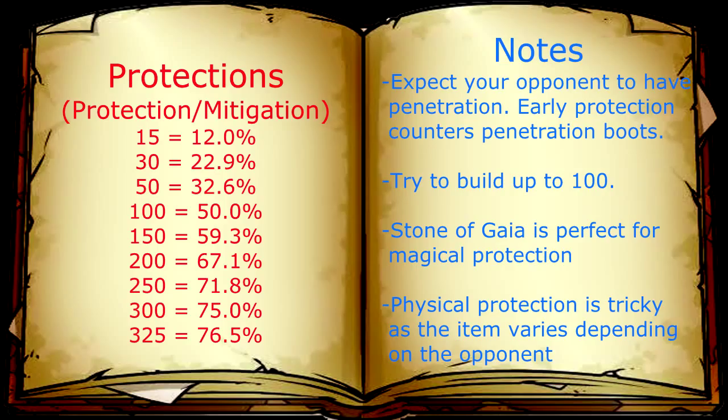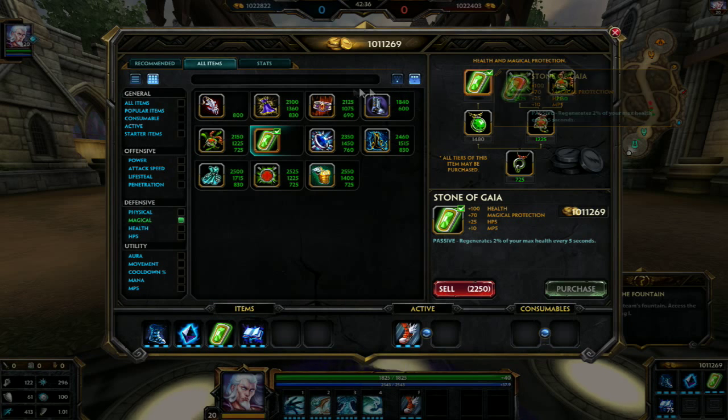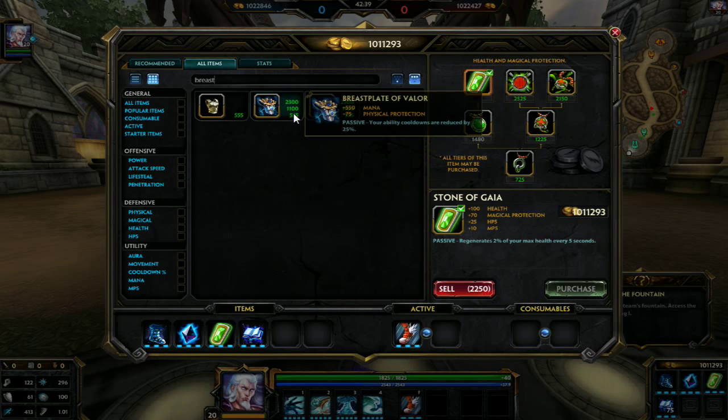When it comes to a defensive item, I suggest Gaia's Stone as one of the best counters for any mage in the game. It will provide you sustainability, high protection, and your opponent will need to buy an Obsidian Shard to get through to you. However when facing a physical opponent, Breastplate of Valor is a better choice as it does provide you 25% cooldown and mixed with Shoes of Focus it gets you that 40% maximum cooldown. So you can either get Gaia's Stone or Breastplate of Valor depending on if you're fighting a physical or magical character.